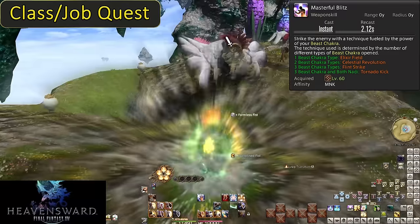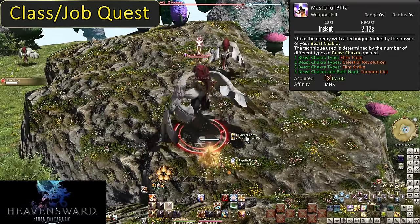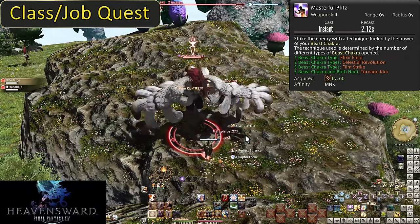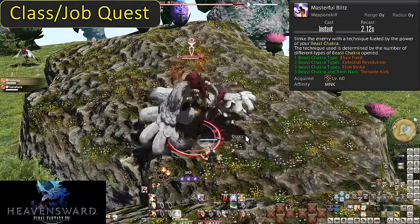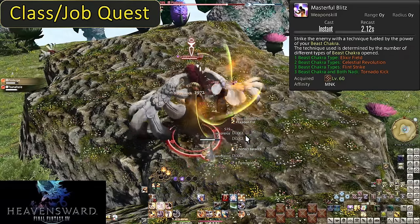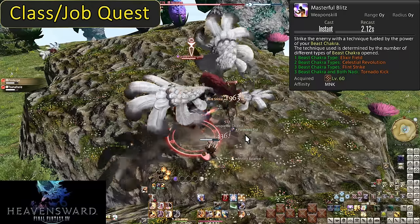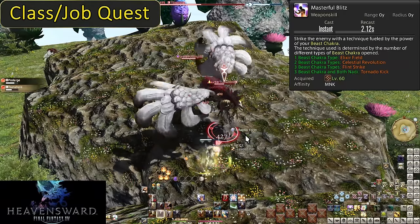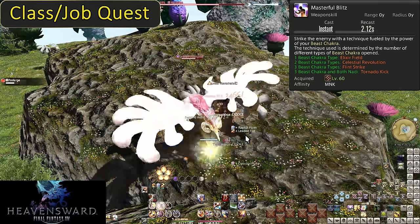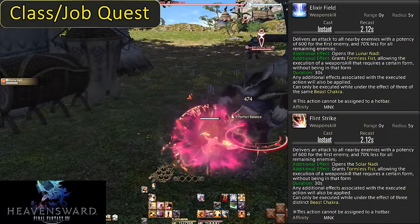Level 60: Masterful Blitz — hereon just called Blitz. Upon gaining three Beast Chakra, Blitz will turn into one of multiple different attacks. Which attack depends on how many different Beast Chakra there are: one, two, or three different Beast Chakra is each a different skill. Each one is a global cooldown and grants you Formless Fist afterwards as if you had hit Form Shift, making it easier to get immediately back into your rotation.